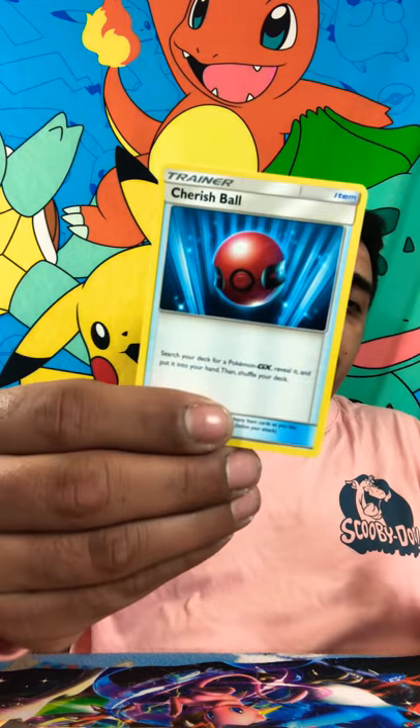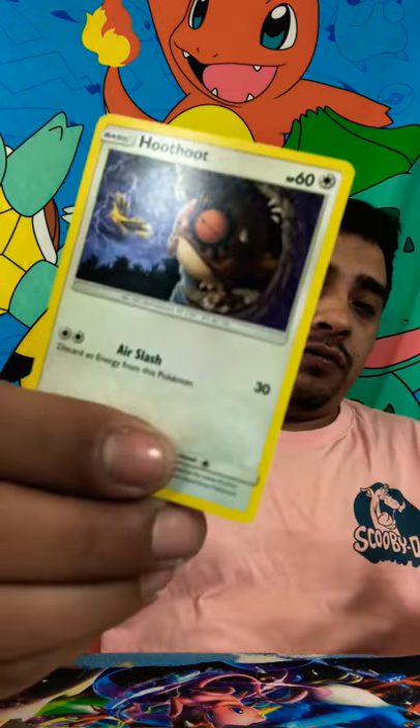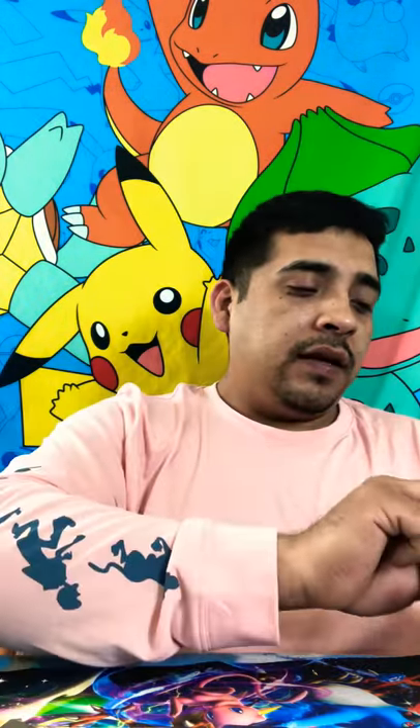Got the four to the back. We got a Fire Energy, a Cursella, a Cherise Ball Trainer, Tauros, Karablass, Fletchling, Honage, we got a Pikachu, we got a Hoo-Hoo, we got a Tamo.